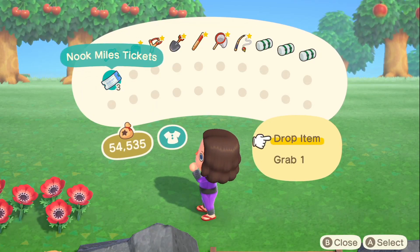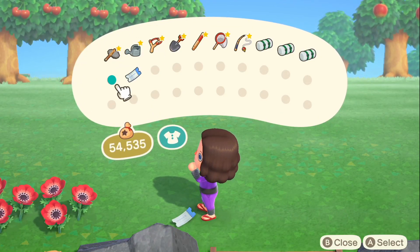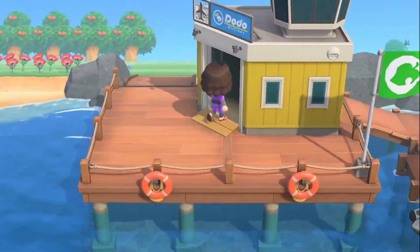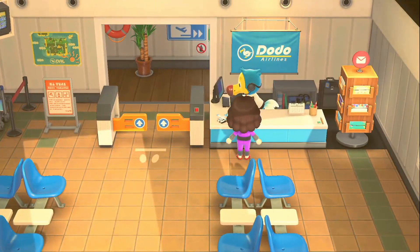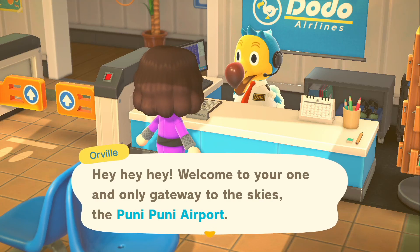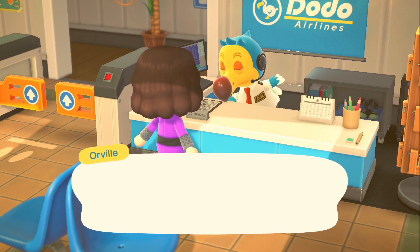We need to invite a total of three new island residents to our island and we've already invited one, so we have only two left to do now. Let's go visit some islands to see some potential residents of our beautiful paradise island of Pony Pony. It'll be nice if we can get an island with a peach tree so we can take them and plant them on our little island. Here we are, ready to take off in a second.